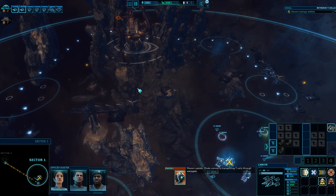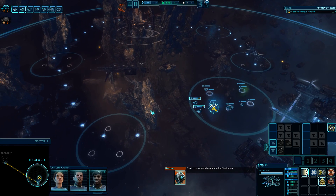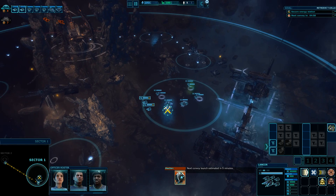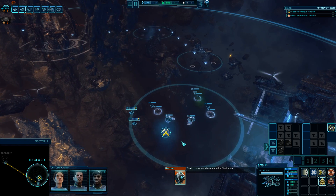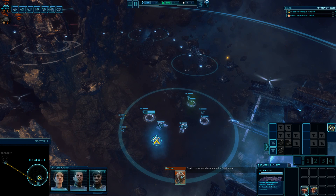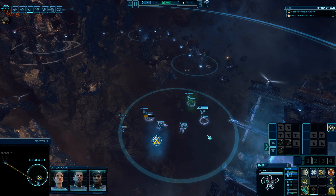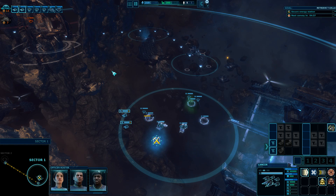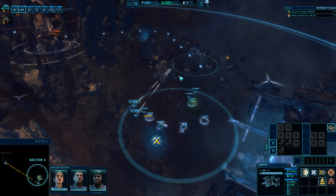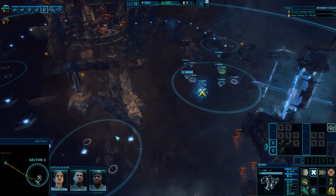Pirate convoy is transporting T-cells through the warp gate - convoy launch estimated in five minutes. So we've got five minutes to set things up. Let's make this a turret. Go over there and do some scouting in the meantime. This guy, go over here.